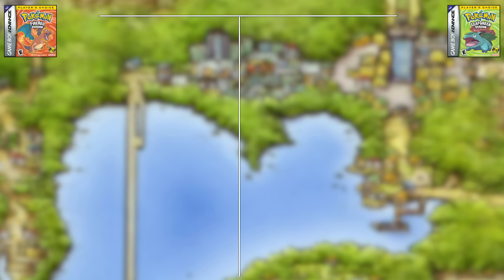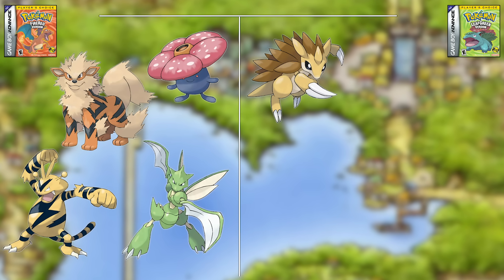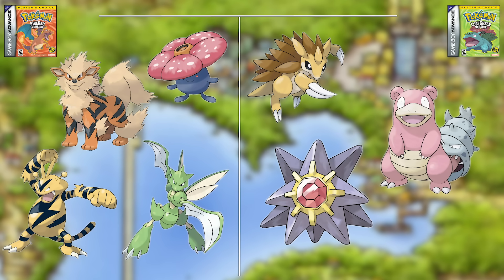So where does that leave us for FireRed versus LeafGreen? FireRed won with Vileplume, Arcanine, Electabuzz, and Scyther. LeafGreen won with Sandslash, Slowbro, and Starmie. FireRed had more and therefore won by one matchup. However, I think the margin of victory for FireRed is larger because Slowbro and Starmie are kind of just one Pokemon due to having identical typings, and it's very unlikely you will use both. If you go with FireRed, you can't have a Water Psychic type, but you have more and stronger team options.